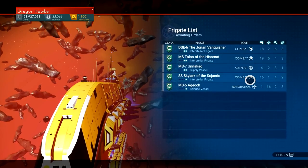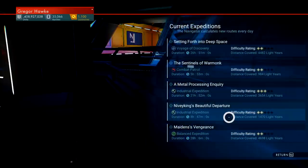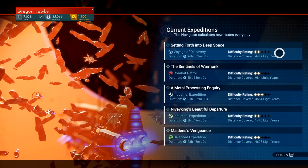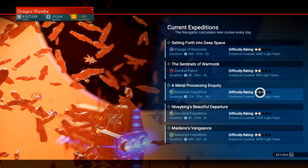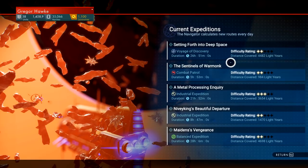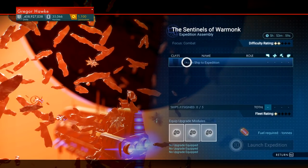I ended up getting two combat ships, a support, and an exploration — that's not too shabby. Let's see what type of expeditions we can go after. Generally you're going to want to have one star rating higher than the difficulty of the mission. Seeing as how I've got a whole bunch of lower-class ships, I'm probably not going to be able to get to three stars. Let's just go on a patrol mission — I've got a whole bunch of fighters anyway, so let's do that.